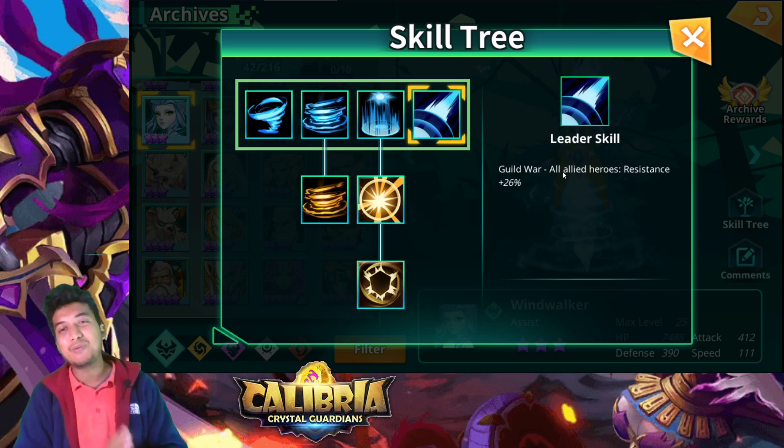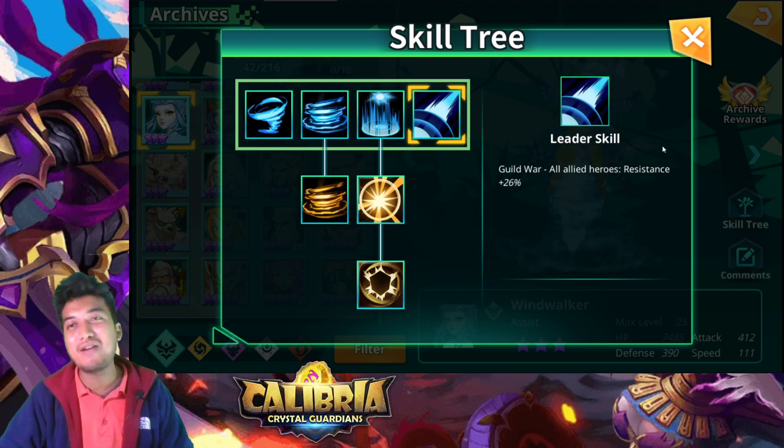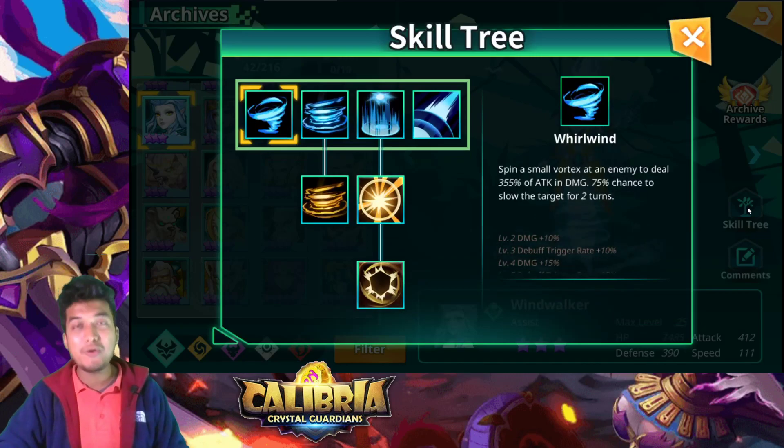Her leader skill is pretty much useless — it only applies in guild war and gives Resistance +26%. You are never ever going to need it. So let's move on to what sort of runes would actually benefit her.